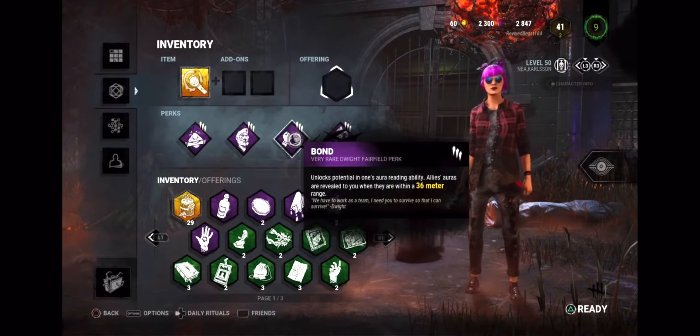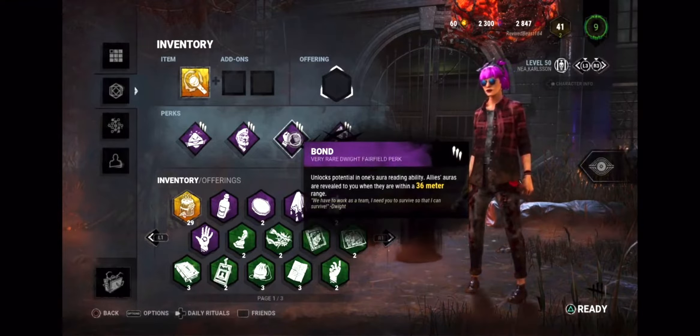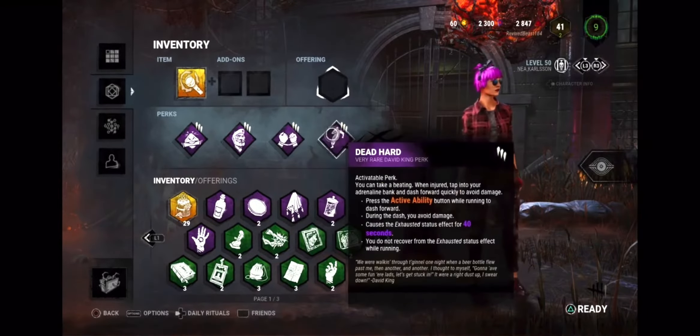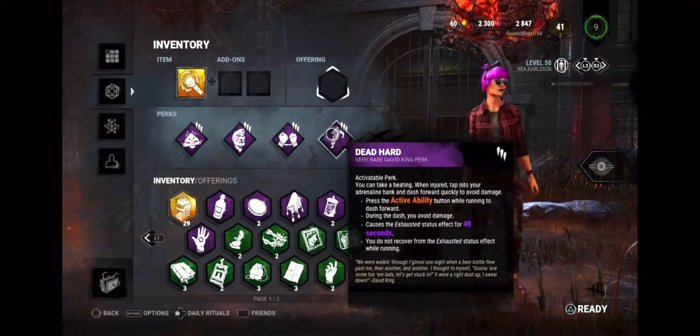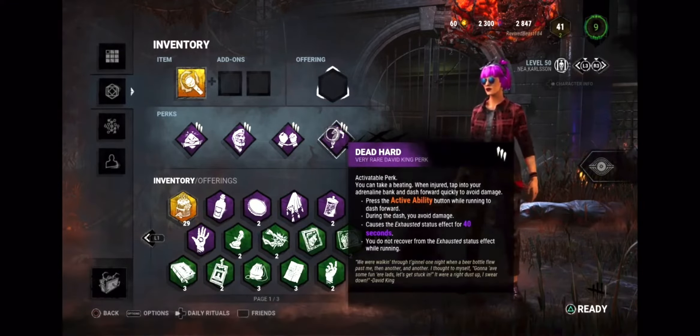Our third perk, and maybe the most important, is Bond. Bond lets you see all nearby teammates, which is crucial in solo queue since now you'll get to know where everyone near you is. Our final perk will be any exhaustion perk, and I'm choosing Dead Hard because even though it's kind of broken right now, I prefer it over Sprint Burst and all the other exhaustion perks.